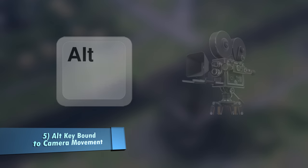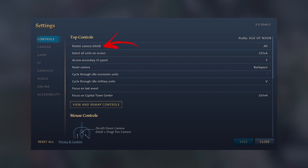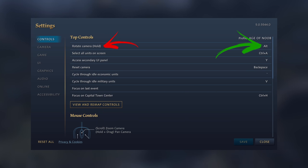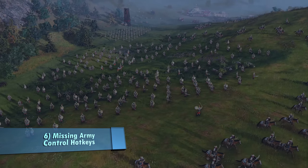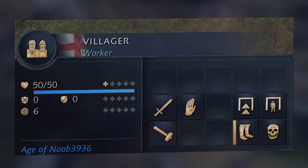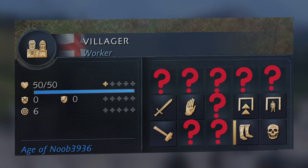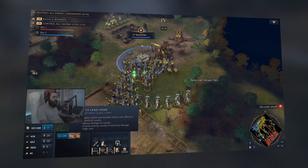Number five: the alt key is hard-bound to camera movement. Nothing — and I mean nothing — should be hard-bound. I personally don't use the alt key because I use Ctrl and Shift instead, but that doesn't mean others shouldn't be able to use the alt key in combination with other keys. Maybe someone wants to move the camera with the Ctrl key instead. Easy fix — just let the players decide. Number six, and this is a funny one: there are no hotkeys for actions like patrol or army stances because those don't even exist in the game. So this is less of a hotkey issue and more of a gameplay and UI issue. The missing features and UI problems are a topic for another video though.